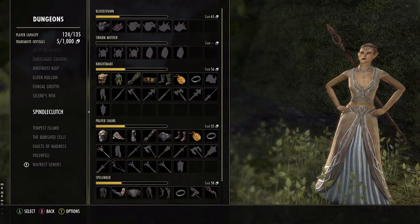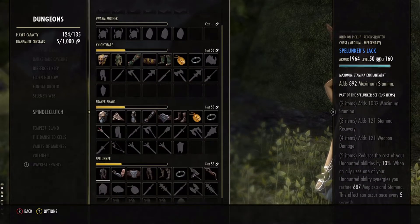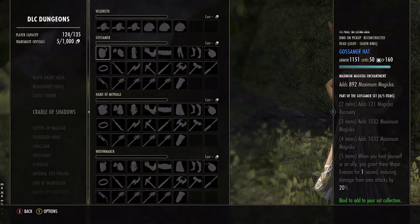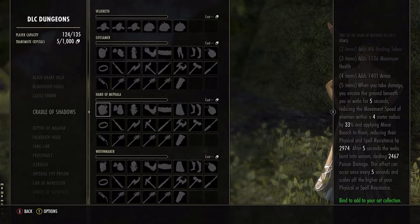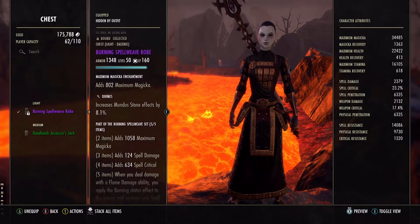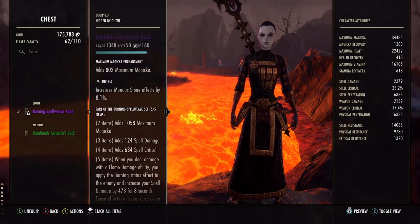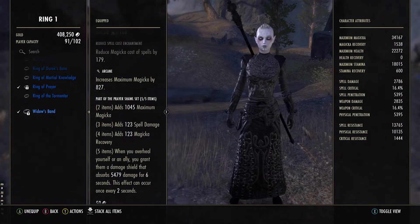And then there are group dungeons. Each group dungeon drops three normal sets of five pieces and, in veteran mode, a monster helm. I've grown to like dungeon sets best. Getting a full set is not easy, and the set perks are amazing. More challenging dungeons drop ever more interesting armor, so you might want to look toward DLC areas. Gear that drops from group dungeons is bound — you cannot sell it or gift it. For an hour after completing a group dungeon, set pieces are tradable within the group. My favorites are Burning Spellweave, which I gave to my Fire Sorc, and Prayer Shawl, which covers my Necrobomb Healer.